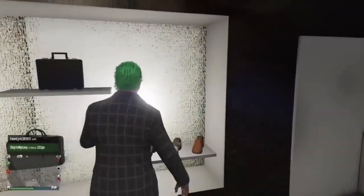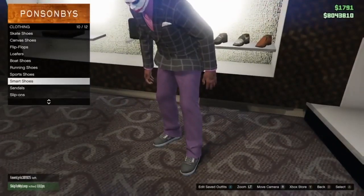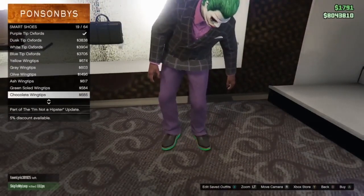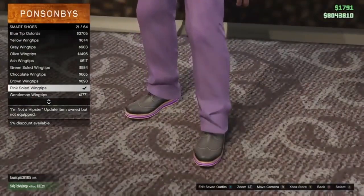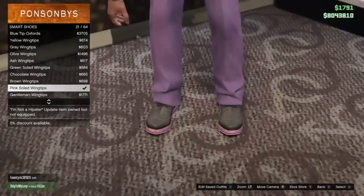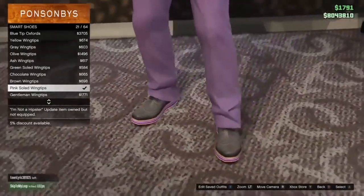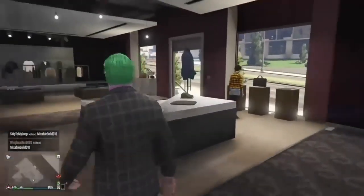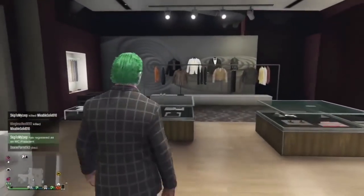When you get to shoes, these colors kind of look alike so I'll point it out. Go to pink wingtips — see how the pink looks exactly like that purple? Go ahead and select the pink wingtips. They look exactly like the purple, and that's one of the tricks I'm going to show you.